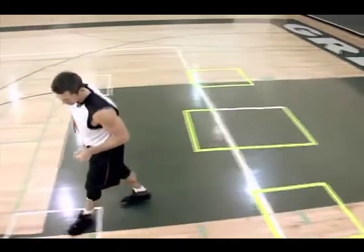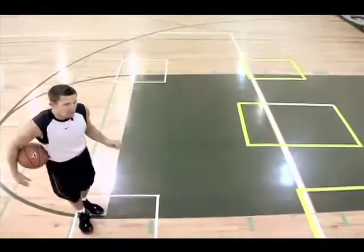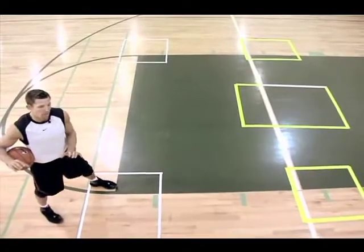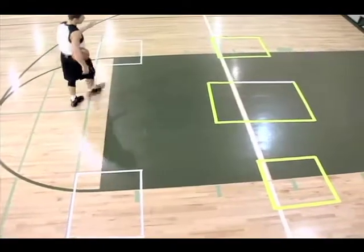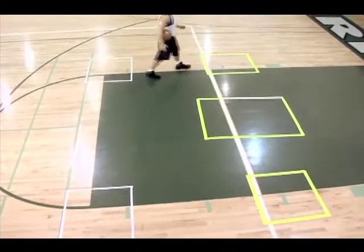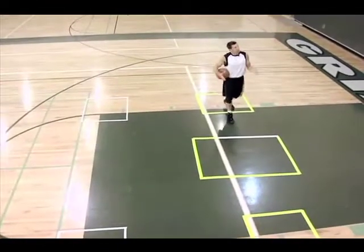Elbow, foul line extended — get here with one dribble from the wing. Cutting here for a high post catch. Kill box: elbow, opposite elbow, opposite block, and then midline.